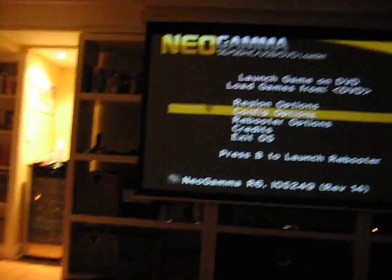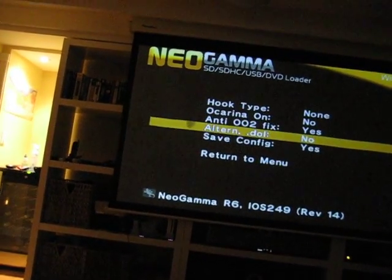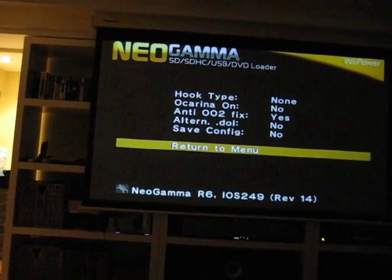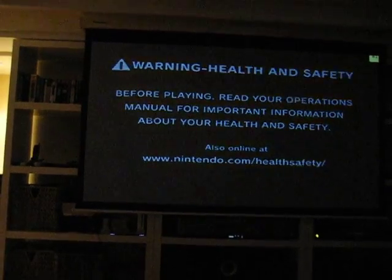After you load that game and it works, come back to Neo Gamma settings and then the save config should be on — turn it off. Go back to menu, press B, rebooting. Some people, it'll take away the error if you do that. And then go back to the Wii.